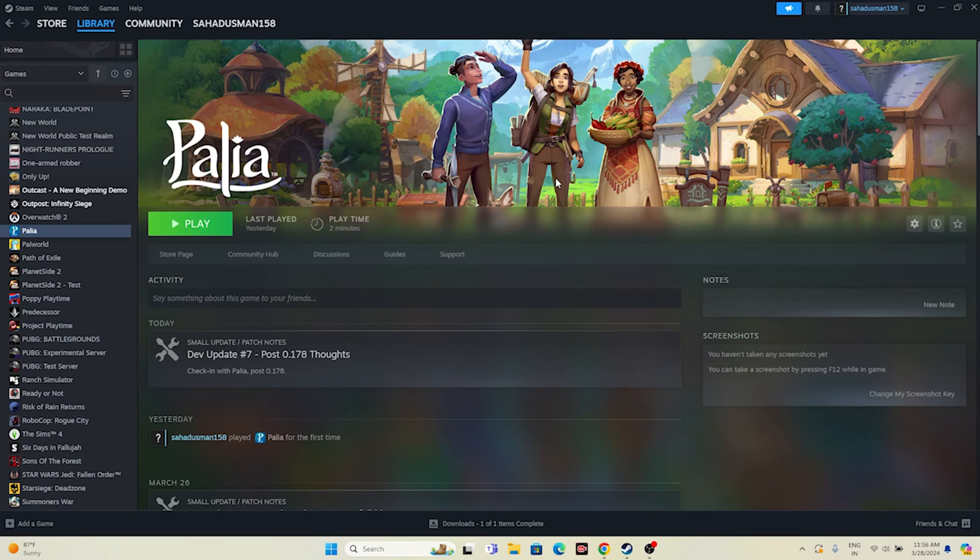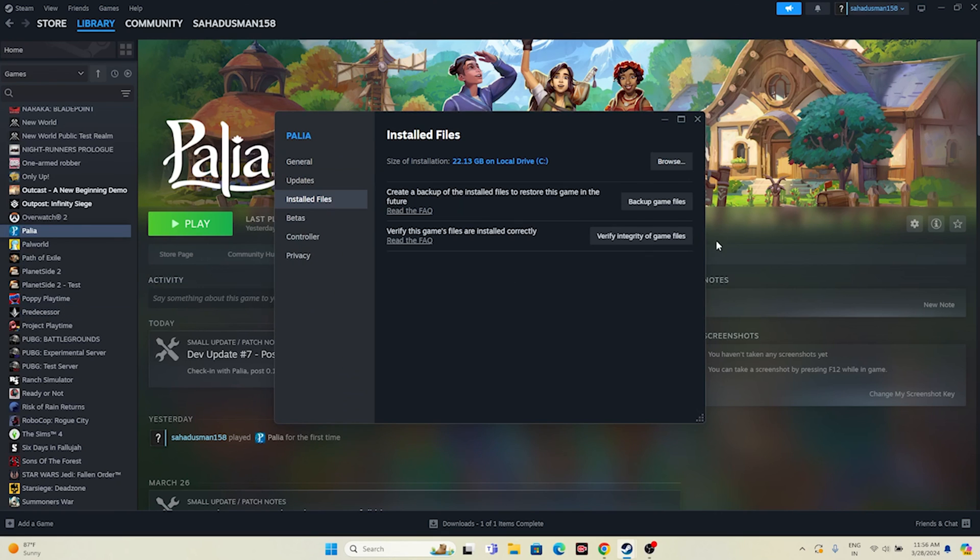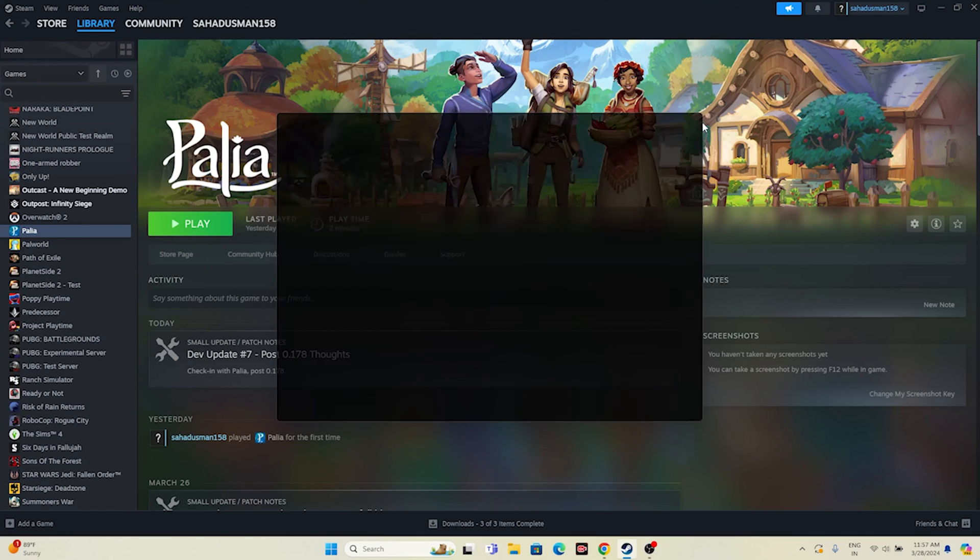The last step is to verify the integrity of game files, which will check whether any files are corrupted or missing. Right-click the game in Steam, go to Properties, then Installed Files, and click 'Verify Integrity of Game Files.' This will cross-check every single game file and fix any corrupted or missing files. Wait for it to reach 100% — once files are validated, close this and try launching the game.